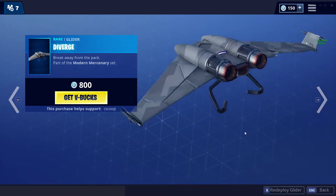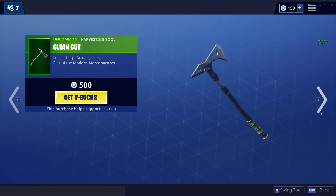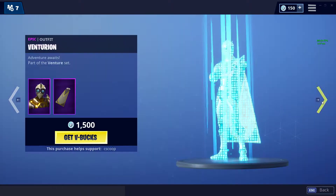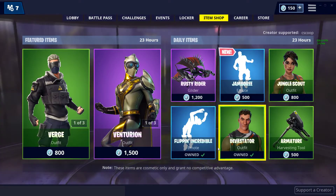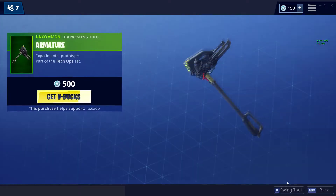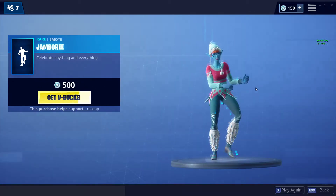So we've got the Diverge glider, Verge skin, Clean Cut pickaxe — very nice. Venturion returns along with the Ventura Airfoil pickaxe, Rusty Rider glider, Flippin Incredible, Devastator Armature pickaxe, Jungle Scout, and the new Jamboree emote.